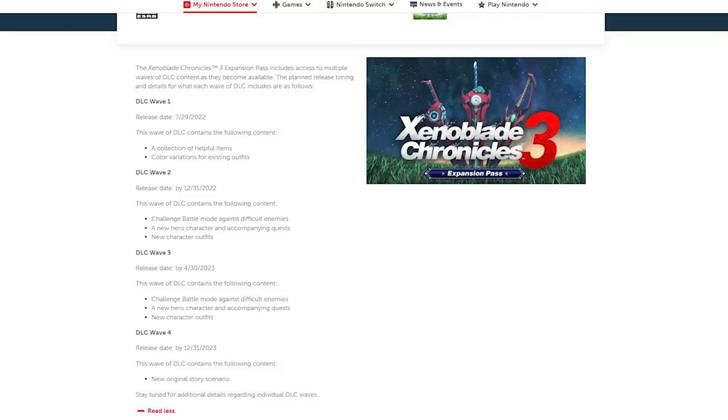Wave 2 of the DLC will include a challenge battle mode against difficult enemies, a new hero character and accompanying quest, and new character outfits. DLC Wave 3, which should be here sometime before April 30th — Wave 2 is supposed to land before the end of the year — and also includes a challenge battle mode against difficult enemies, a new hero character, and accompanying quest with new character outfits. Sounds familiar, doesn't it?